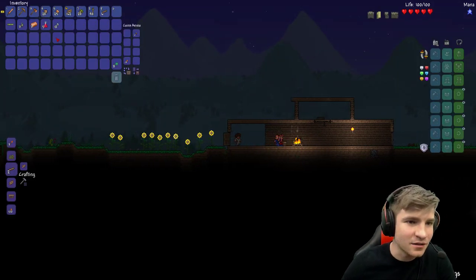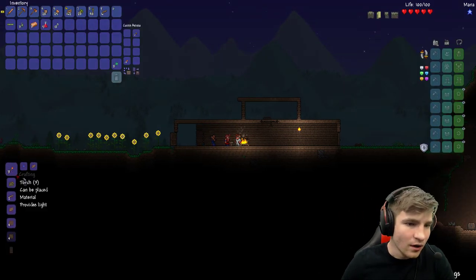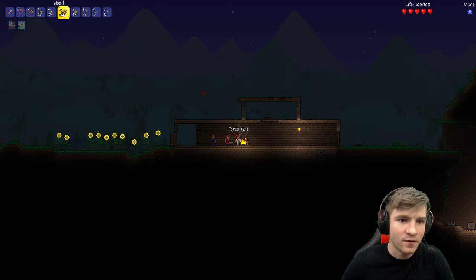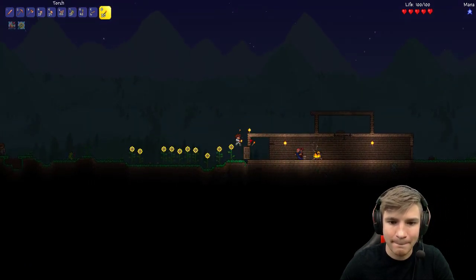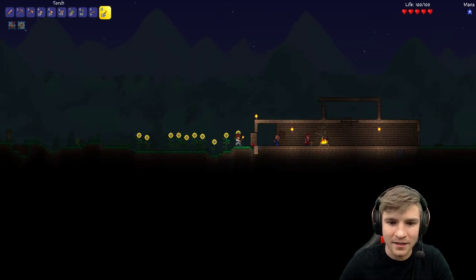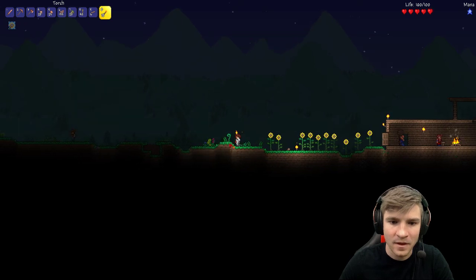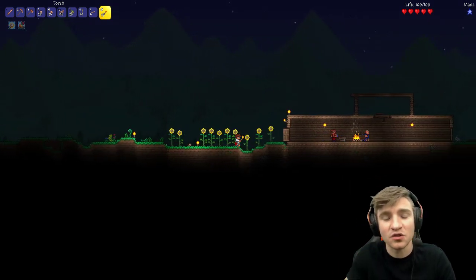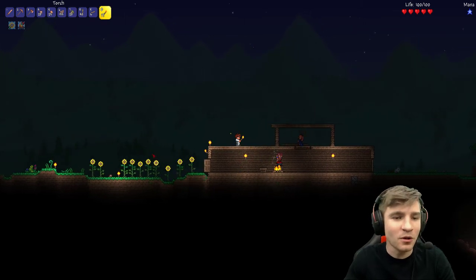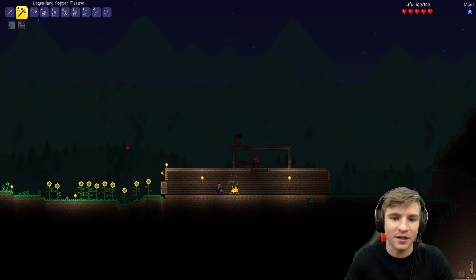We need light — did I kill any slime? Yes I did. I've got a bunch of torches if you really want. I'm placing some torches all over the place. It's very important to make sure you can see things — this is crucial. Vision is extremely important in any kind of video game. Make sure you know what's going on.